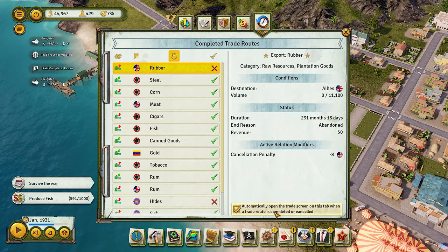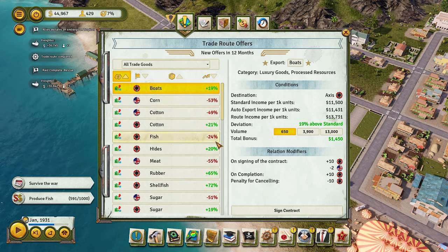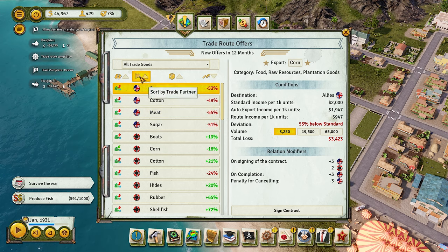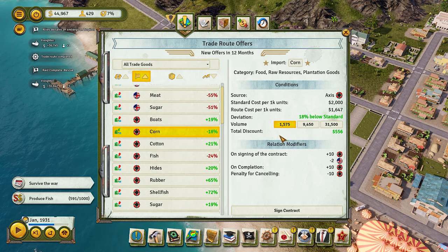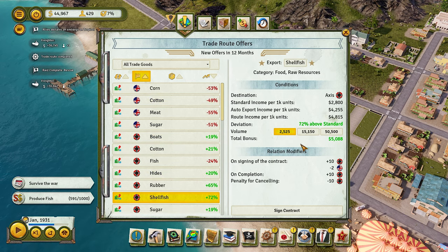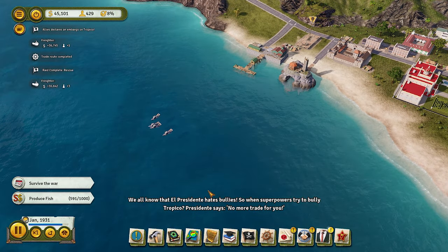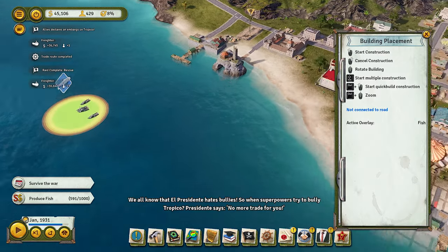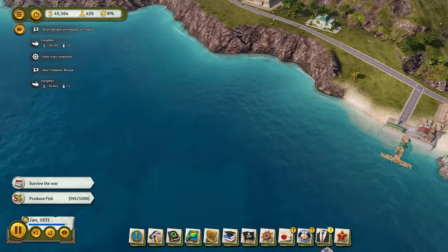I'm going to demolish this dungeon — it was a task from back in the day and I don't need it anymore. We don't have rubber so I'll cancel that trade. The Allies don't like me much since I'm allied with the Axis now. Looking at exports there's not really much worthwhile. We have some corn — I'll take a small deal. The U.S. relationship is down. We could take some shellfish but this fishing wharf isn't even producing shellfish.